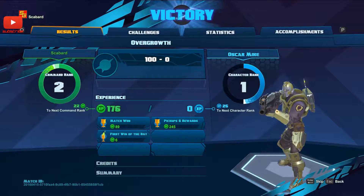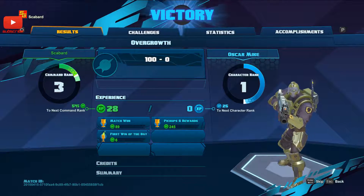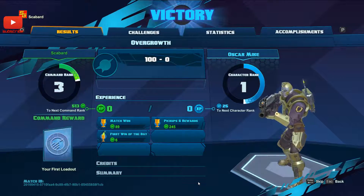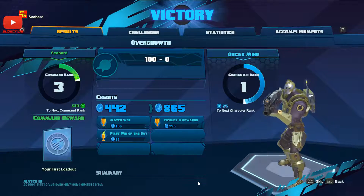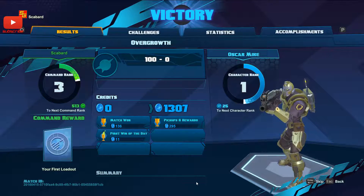Match one — eight, nine points. Pick up and reward 2.45. Best one of the day — 6 XP! Come on, rank three. Character rank one, because I used Spawn last time so that's why I'm on this one. I'll try a different character in the next one — maybe a melee character.